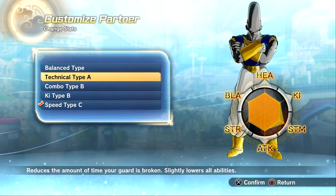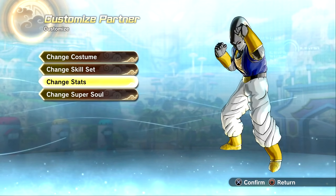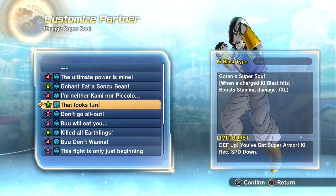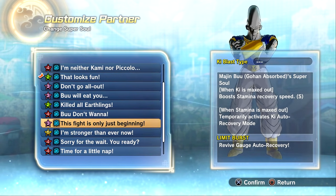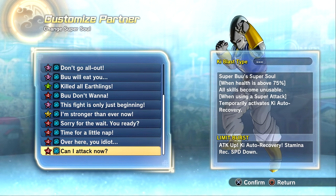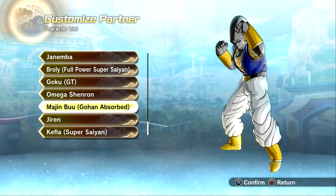They did a pretty damn good job with him — Dimension Cannon, Victory Cannon, Special Beam Blast, Angry Shout. I love the integration of Piccolo and Gotenks skills, I think that's sick. For stats: balance type, technical type, combo type, Ki type, and speed type. Super souls include Piccolo, Majin Boo, Fat Boo, Super Boo, Trunks, Kid Trunks, Buhan, Adult Gohan, and even Goten — he really does have it all.